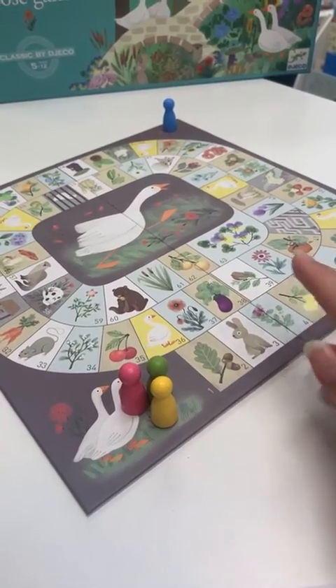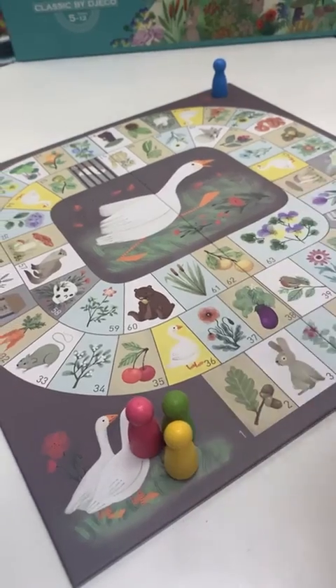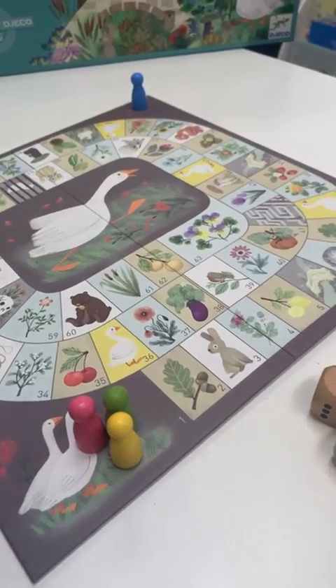The aim of the game is to get around the game board and be the first to reach number 63. Now there are a few little hurdles, a few awesome things, and a few things that you want to avoid — not that you can do much about that.